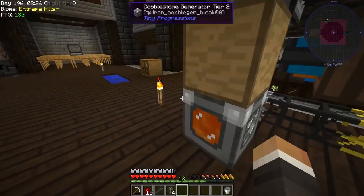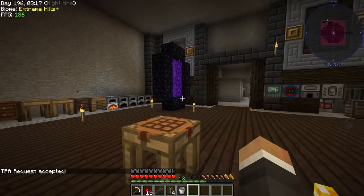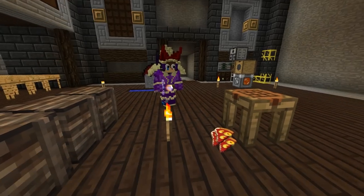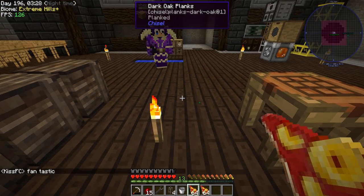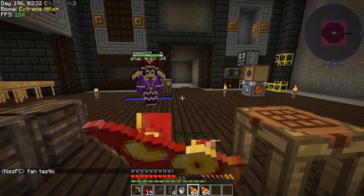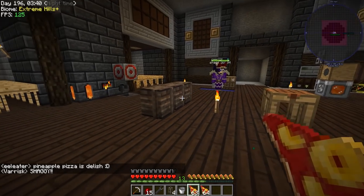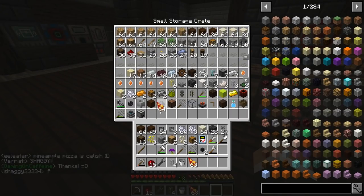Let's grab a couple of blocks of obsidian. Request TPA — oh, accept. I see him over there! Look at that. A player arrives bringing Varisk's favorite food — look at this, pineapple on pizza! Oh, that is fantastic. Thank you, Shaggy — thank you for the supply of food. I love it. I especially love the renaming there.